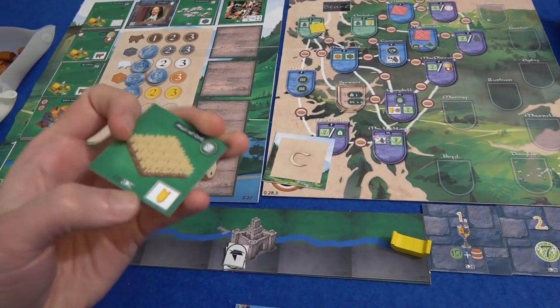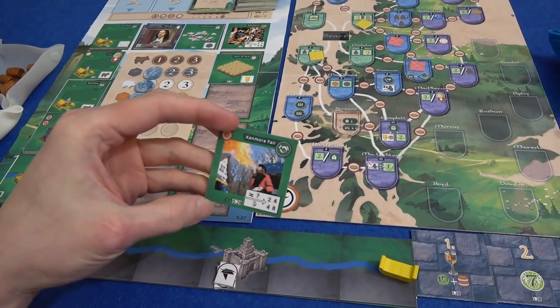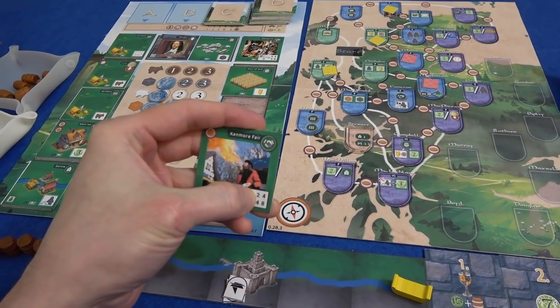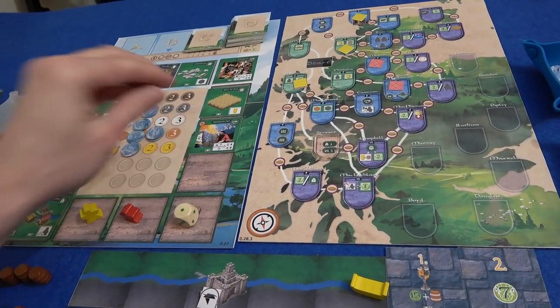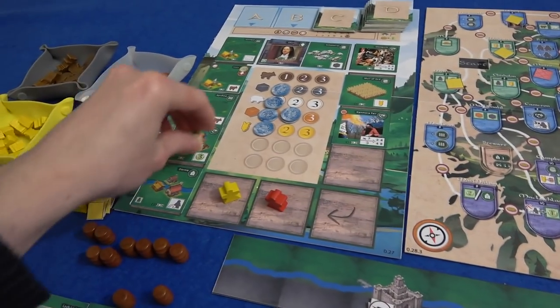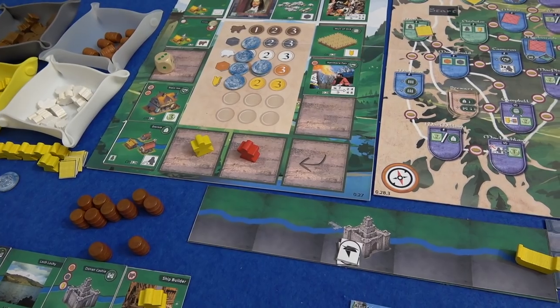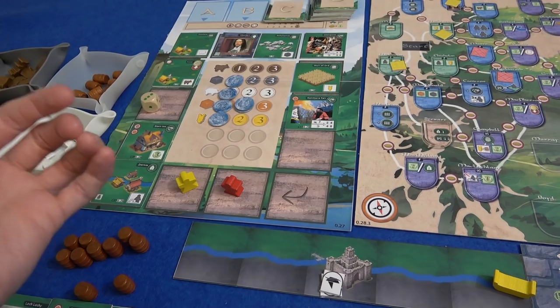New tiles: we have more wheat, which Marty probably wants, and a fair that lets you produce different things — two different things for four points, or four different things for eight points. The dummy player takes away the cattle farm there. I already have loads more tiles than Marty, so it's tempting to skip ahead to something.